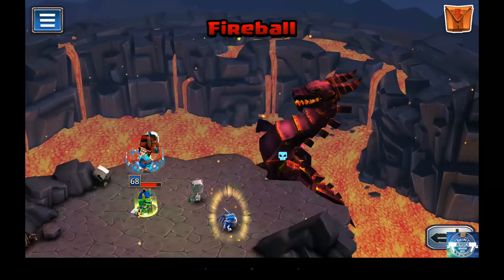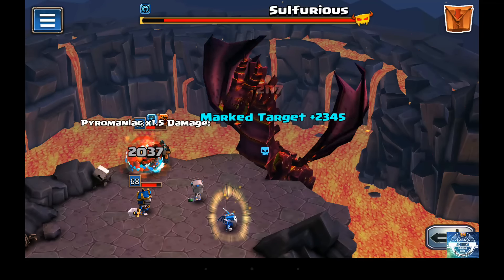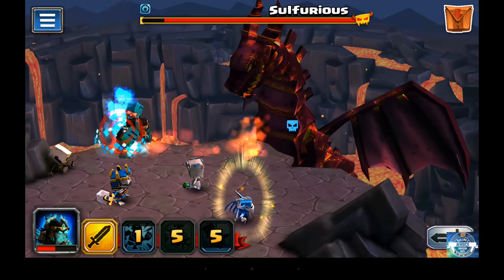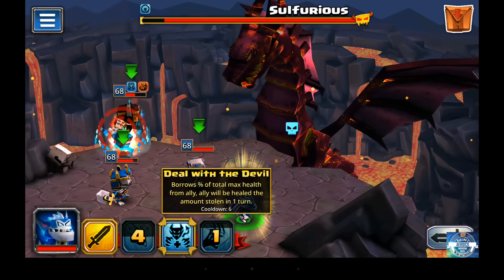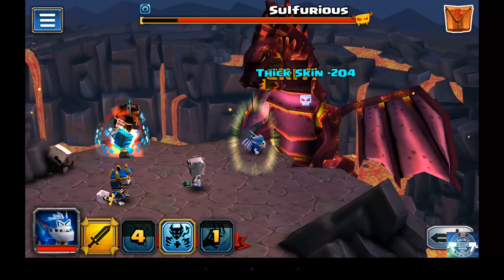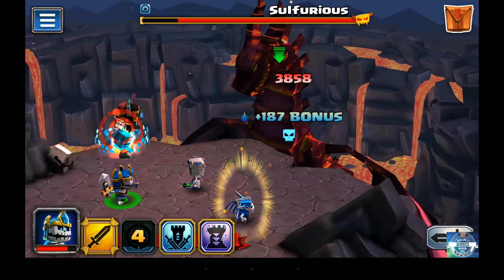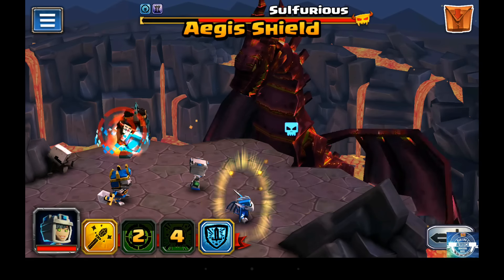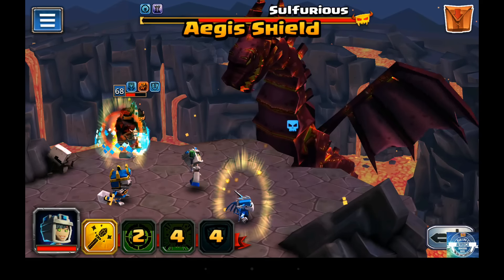You'll see that Sulfiris does two attacks — he does a fireball and then he also does a bite, which does quite a bit of damage. Just from one round of taking hits, he's down to half health. I go ahead and use Yorick's armor break, which is really important because right now we want to do a lot of damage — we are set up to do a lot of damage right now.